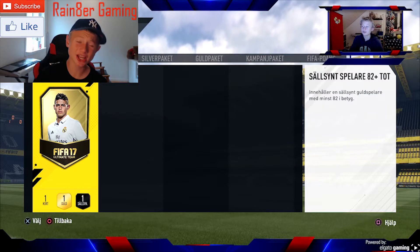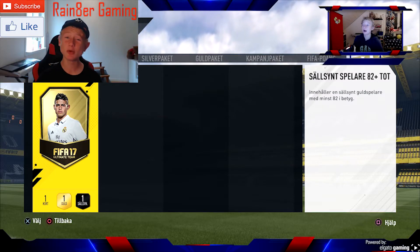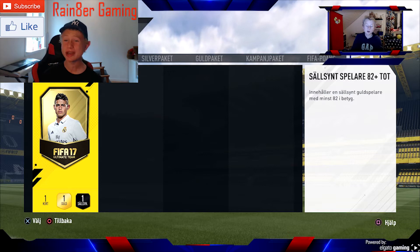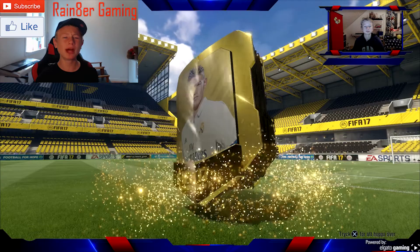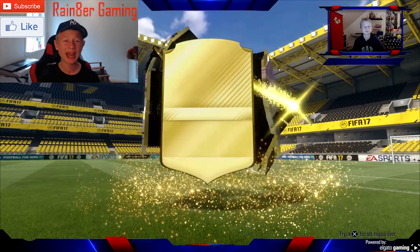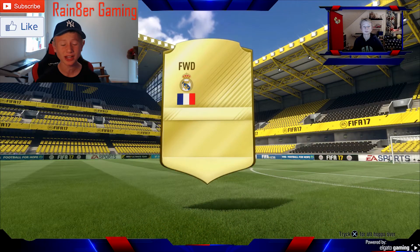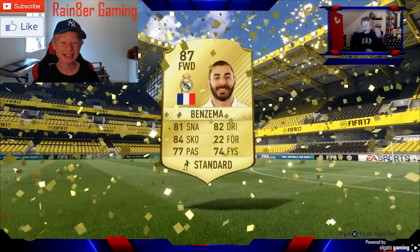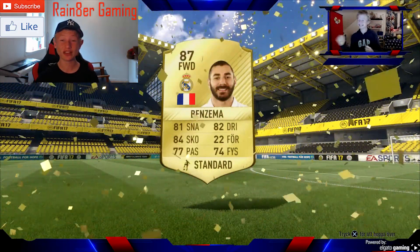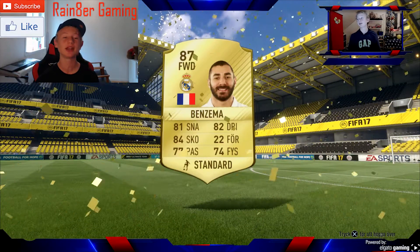Starting at number 10, we got a pack that is 82 rated player or above. This was early stage of FIFA, so when I pulled out a huge flare it was the French striker from Real Madrid, Karim Benzema. As I said, this was really early stage of FIFA and an 87 rated striker — he was just phenomenal.